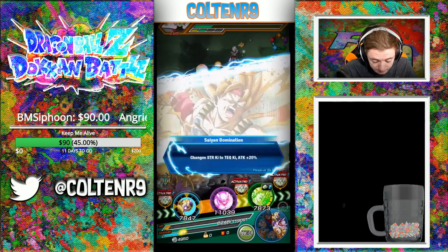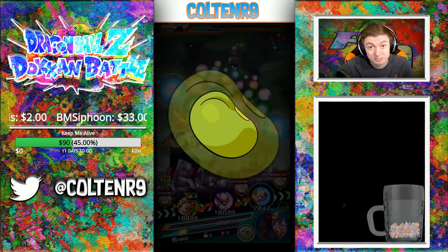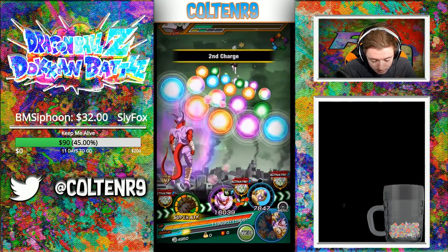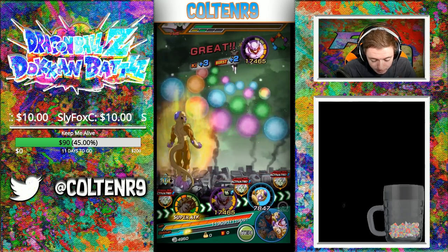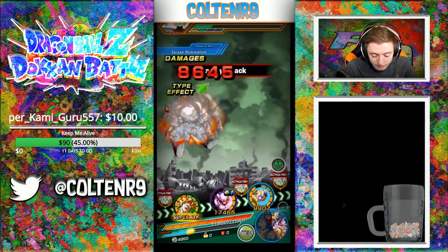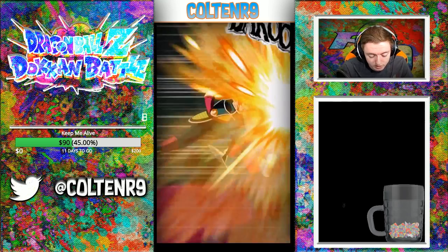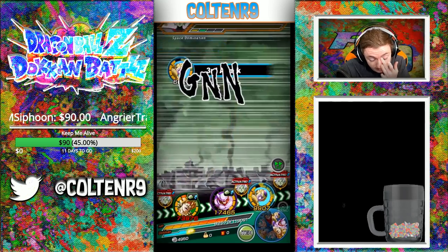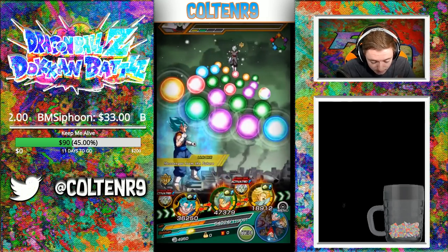We need all the heals we can get on this one. I'm gonna seal the super off first thing — just straight up seal the super, that's why I brought the Bardock. Anything else is just gravy from here. We're gonna block a bit, not too much with Golden Frieza since our health was low when the round started. We did seal the super — did about 60k, not bad. 7,000 damage — this one might do a lot, 28,000 — but super is sealed.